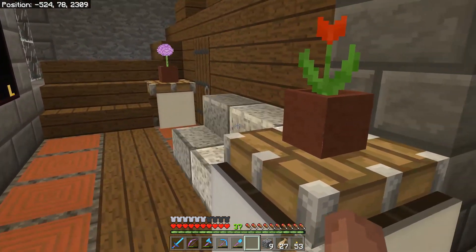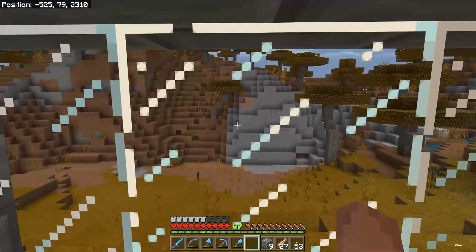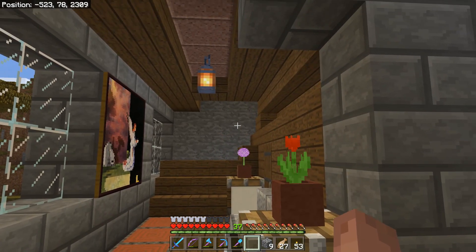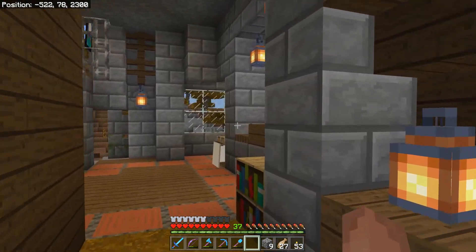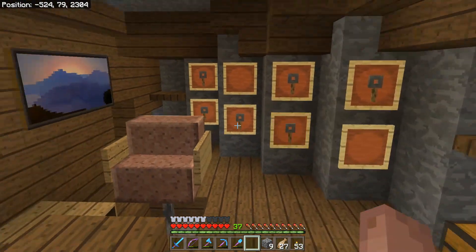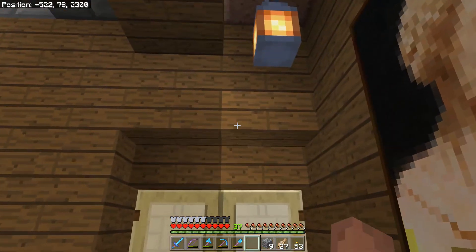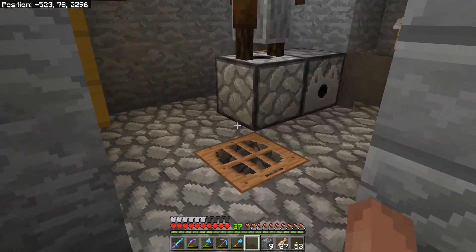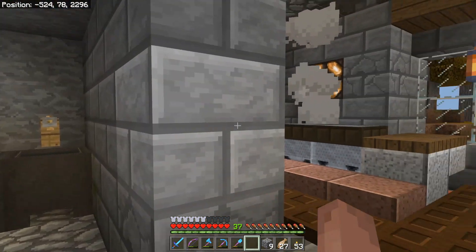On this side of the reception desk you have kind of a little sitting waiting area. Then you have stairways going up to rooms there, and a stairway going up to rooms here. Of course all the other keys are behind the receptionist's desk. Back here we have the laundry room and the kitchens.